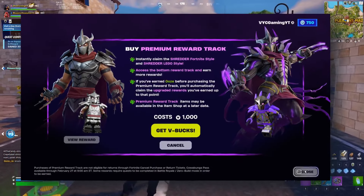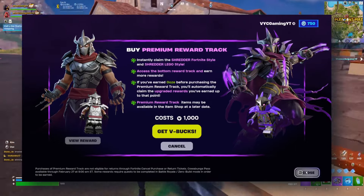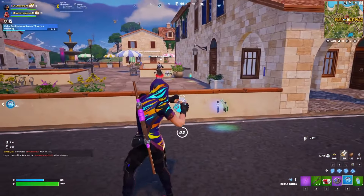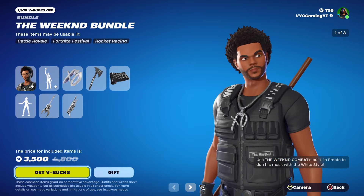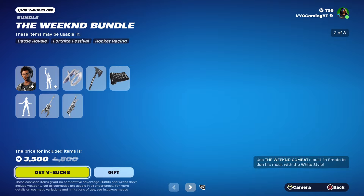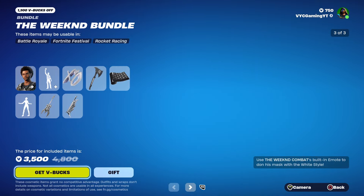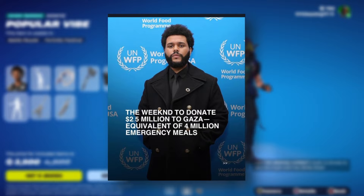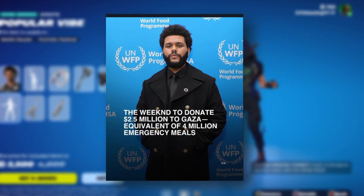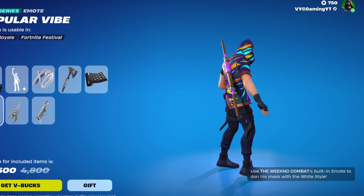Looking at these two event rewards, do you think Fortnite should return them in another season or should they remain exclusive for this season only? Everyone's asking when the Weeknd skin will be out of the shop. The skin bundle isn't causing any harm, and I'm pretty sure once it does leave the item shop, it's going to have some rarity under its belt. The artist himself is also doing some good in real life, donating a huge sum to the World Food Program to help those in need — quite generous — so he deserves to be in the shop at this point.